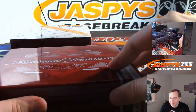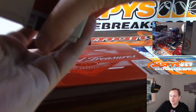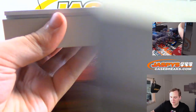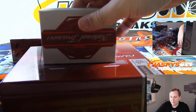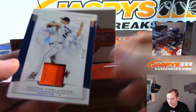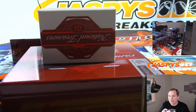We had a Ty Cobb-Hank Greenberg dual bat relic — not autograph, but dual bat relic — numbered 2 of 5, that was in the first box. Alright, Box 3 of 4. First hit: 22 of 25, Justin Verlander, two-color patch, the two spot — Ed with that one.